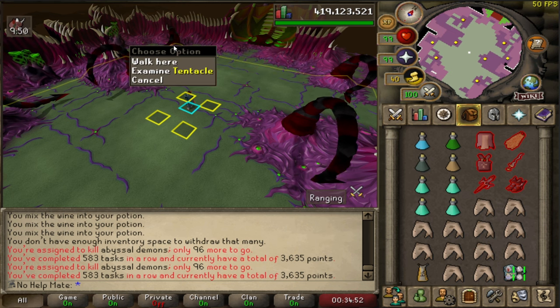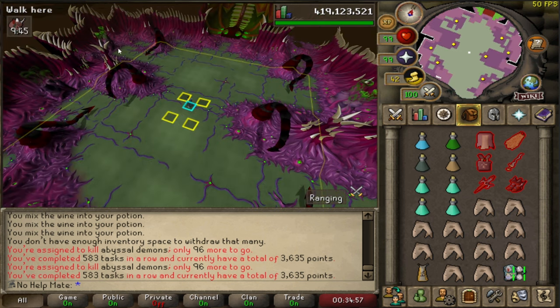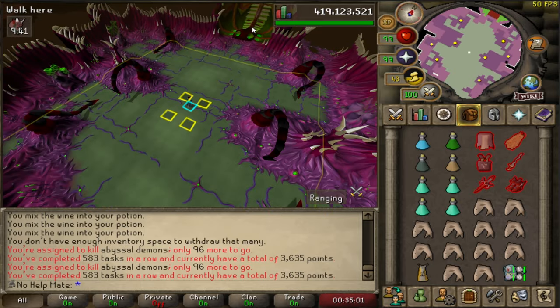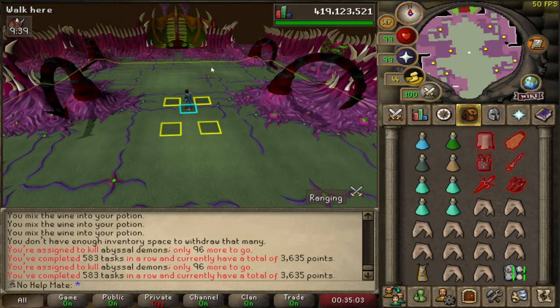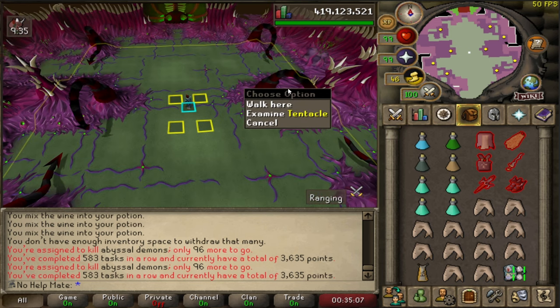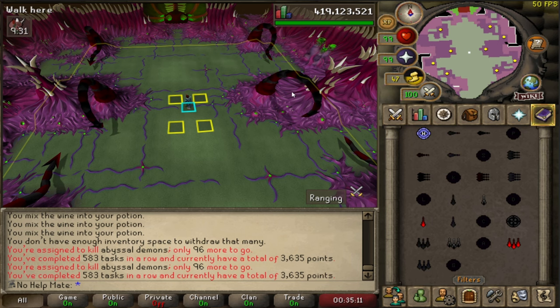For the actual Abyssal Sire fight: this is the main boss, and there are four tentacles and four respiratory systems. You need to kill the respiratory systems before you can damage the boss. When you attack the boss the tentacles will try to hit you, so you need to cast a Shadow spell on the boss to disable the tentacles so you can take out the respiratory systems.